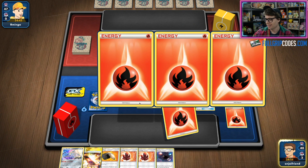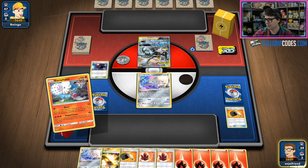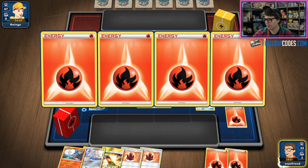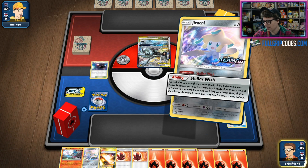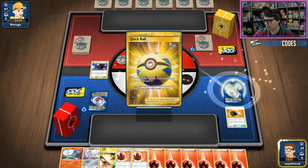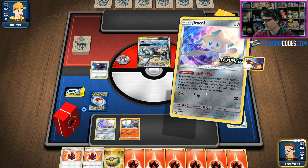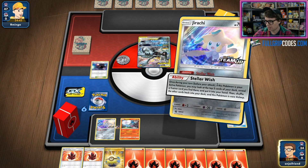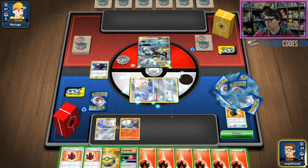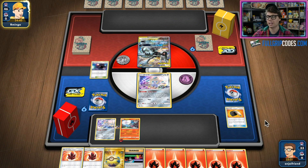We've got two Welders prized. It feels too good to be true that there could be so little prized. So let's go get ourselves a Blacephalon out of the deck. With two Fire Crystals in hand, I'm feeling pretty good about sucking all the Fire Energy out of my deck and giving ourselves the highest opportunity to find that Welder. With two Jirachi and Blacephalon, we're giving ourselves the best chance to find the cards we need. I'm going to Stellar Wish again and grab the Switch, since it gives me the most outs to find that Welder next turn.